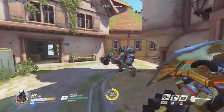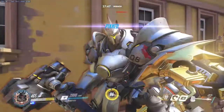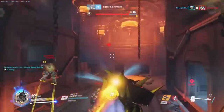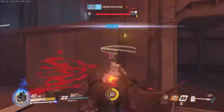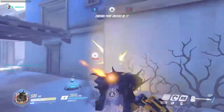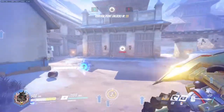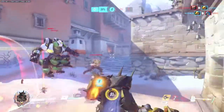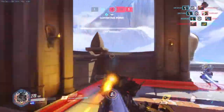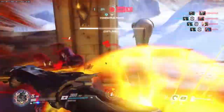Reinhardt's shift ability is Charge. Charge deals 50 damage on contact with an enemy and an insane 300 damage if you manage to pin that enemy to the wall. It is an ability with many different uses. It can be used for mobility, to quickly traverse the map after spawning, or perhaps to quickly escape from a group of enemies. Its insane damage output means it can be used to single out a weak target such as Mercy or Lucio, or it can be used in conjunction with a push from your team to simply disrupt the enemy by charging into their frontline.